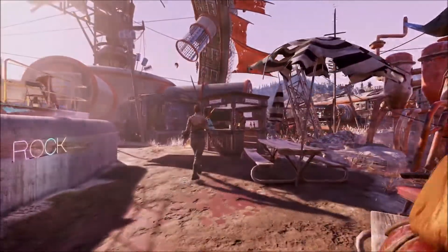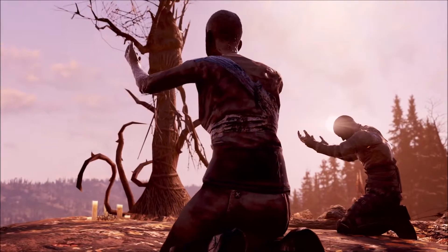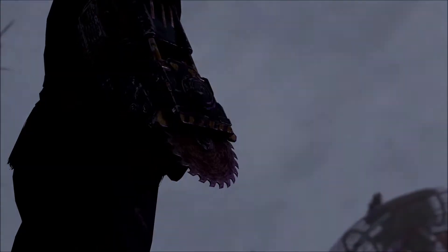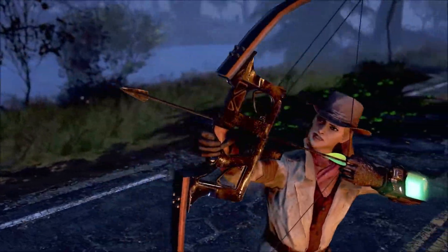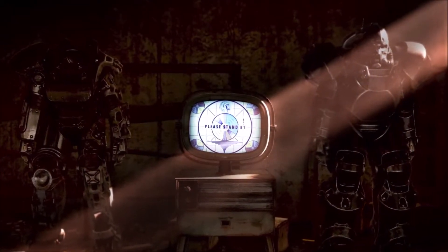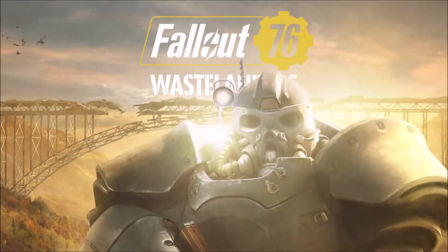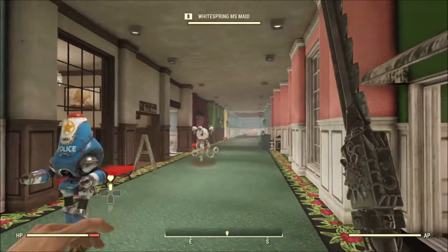Bethesda has put out a new Inside the Vault article titled 'Fallout 76 Wastelanders Launch Date and Details.' The wait is almost over — soon new faces will flow into the wilds of West Virginia. Fallout 76 owners will be able to experience the Wastelanders expansion for free on April 7th on Xbox One, PlayStation 4, and PC through Bethesda. Fallout 76 will also be coming to Steam on April 7th, and Wastelanders will be available to anyone who purchases the standard or deluxe editions.